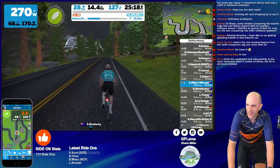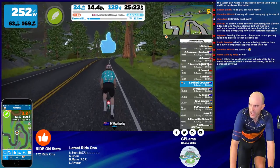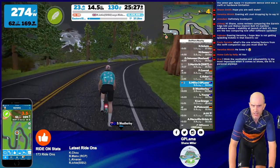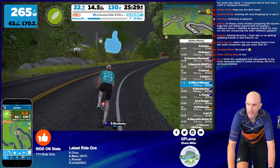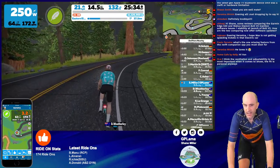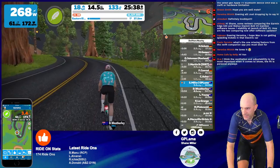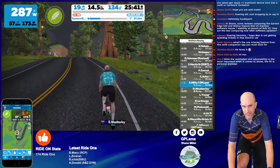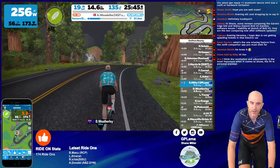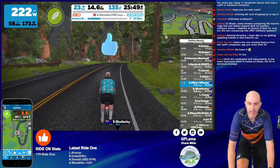Some reviews comparing the Garmin Edge 530 to the Elemnt Bolt version 2 mention software issue stability at launch of the Bolt version 2. The Bolt version 2 is leaps and bounds ahead of the release software now — the routing issues and lock-ups, I have not had with them. Admittedly I haven't been riding with the Elemnt units a lot — riding with the Stages Dash lately with the Garmin Edge units.